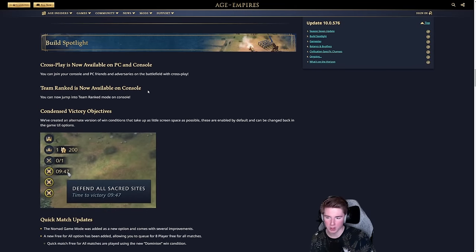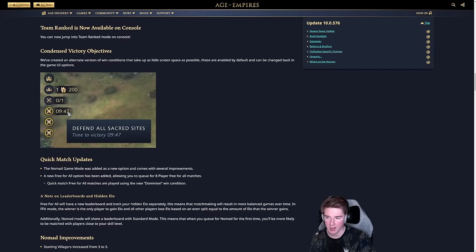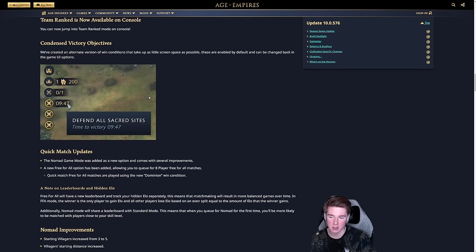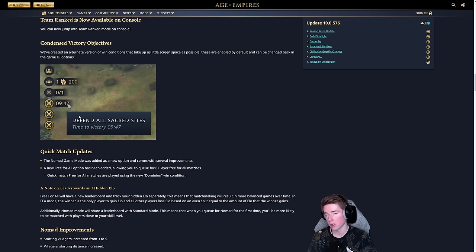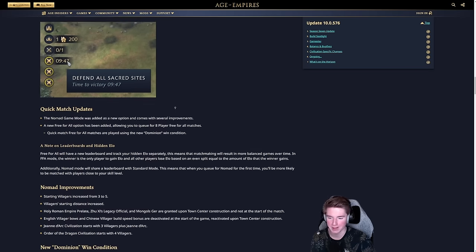Crossplay is now available on PC and consoles so we can join together. There's also an update to the UI — the user experience for pop-ups is changing. We'll have the monument timer in the left corner of the screen, along with four different game mode indicators, and most importantly the sacred site timer showing which color controls the sacred sites and how long is left.